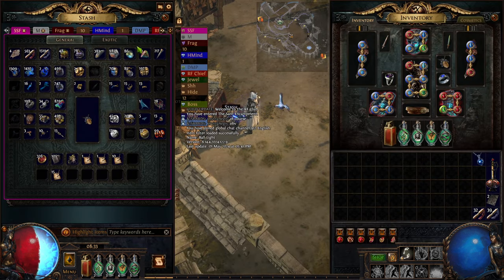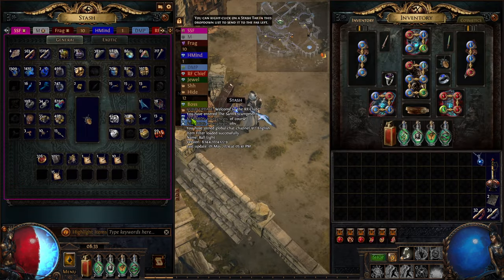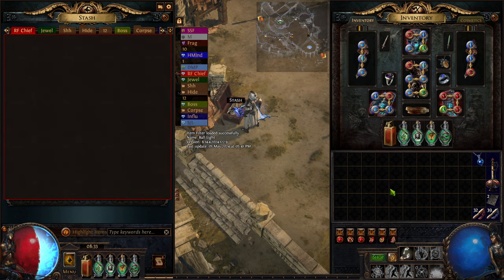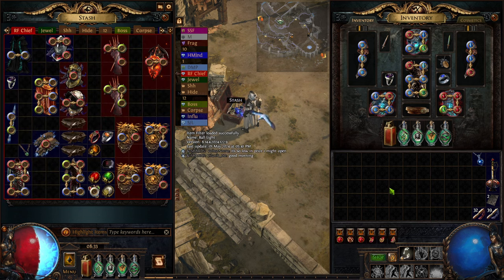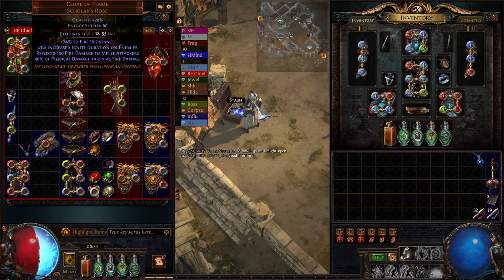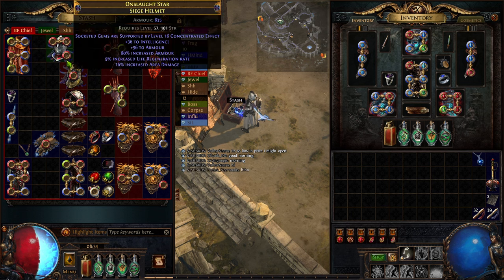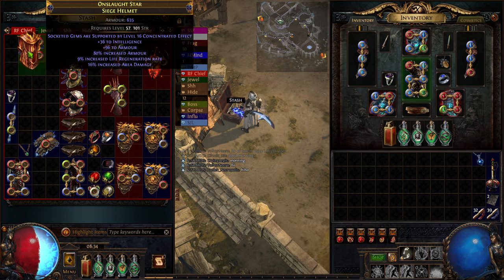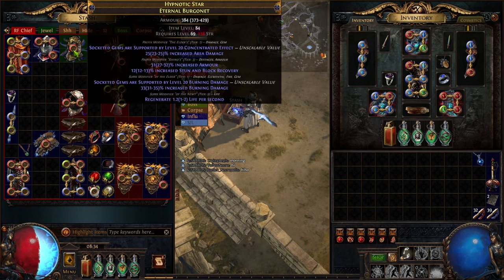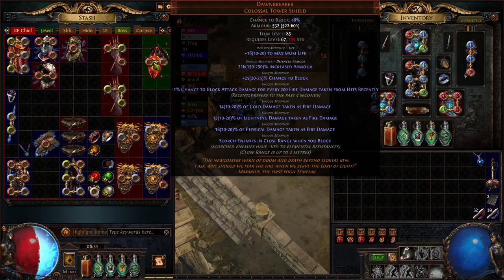So since this is my own SSF — solo self-found — we have been farming gear for our Righteous Fire character, not necessarily intentionally; it just kind of appeared on the side. I've got a Cloak of Flame here that's six-socketed, though it doesn't really have any good links on it, so I'll have to work into at least five-linking that. I've got a couple of Elder Helmets — one already has Conc and Burning with a prefix open for physical damage taken as elemental, and we can probably Exalt Slam that last modifier. I've also got a Dawnbreaker, although I don't plan on using it, it's always nice to have extra options.